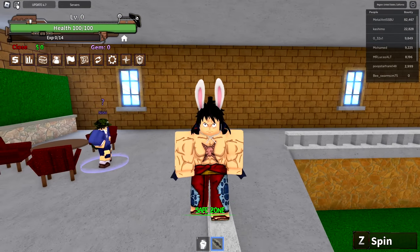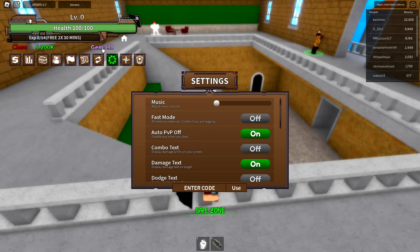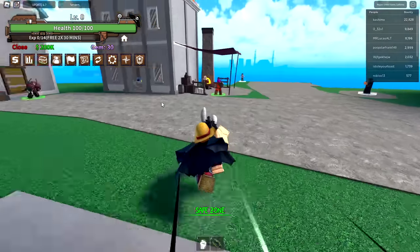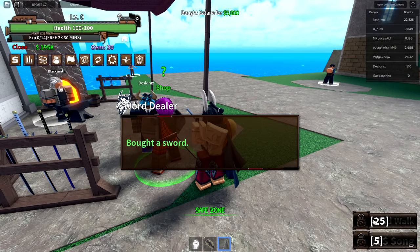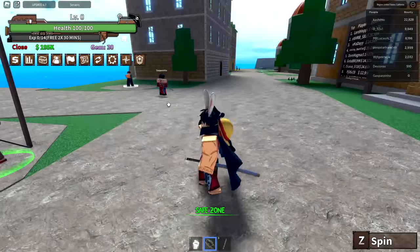Let's go ahead and enter some codes. There's a stat reset one I'll probably use soon, one that gives an experience boost for 30 minutes, and a couple that give money. Now I have some gems and a bunch of money, which I'll use to buy a katana so I have some skills to actually use. Why did I have to get the spin fruit?